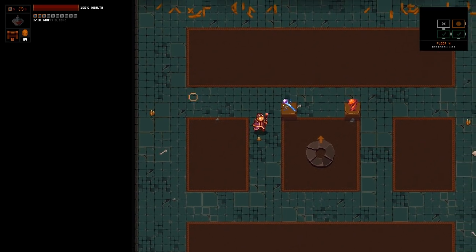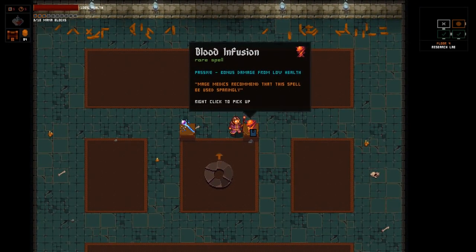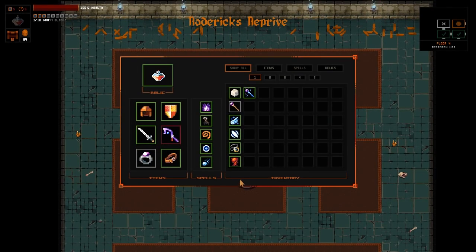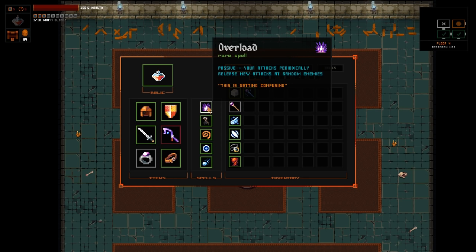Look at all these - we are full health here. Chance to gain mana blocks on kill - it's useful. And bonus damage from low health. I'll pick up both of them, but I don't think I'm actually going to equip either. Mana blocks on kill could be nice, but meh.